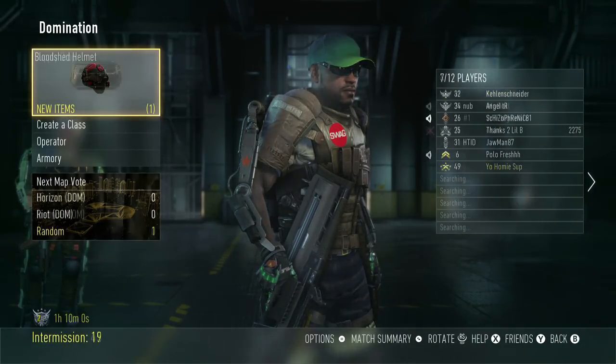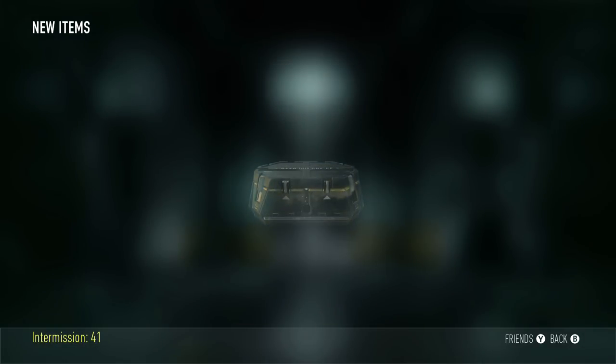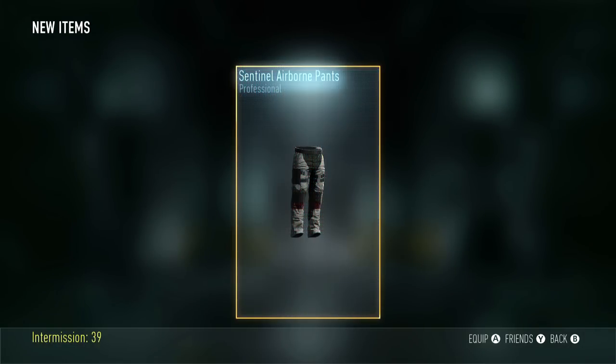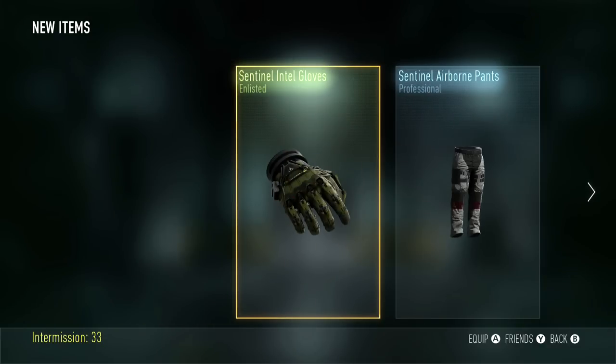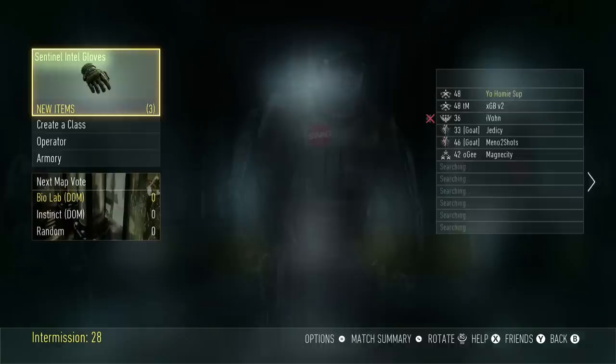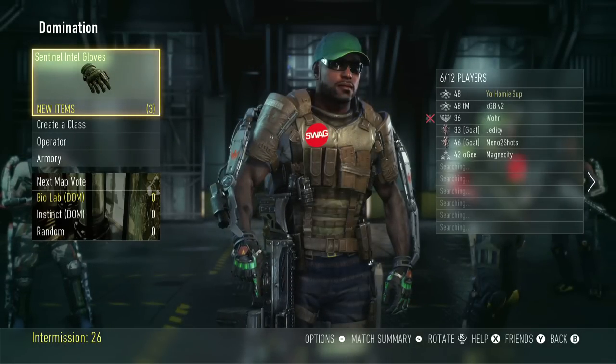Let's open up this third one here. I wanted to open up a few of them in this video just to show you some of the stuff you can get. We got Sentinel Airborne Pants, a Marine Shirt, as well as Sentinel Intel Gloves. So this is more for the customization side of things — I didn't actually get an upgrade to my weapon or anything like that, but you can in fact get a bunch of cool upgrades for your gun from the Supply Drops.